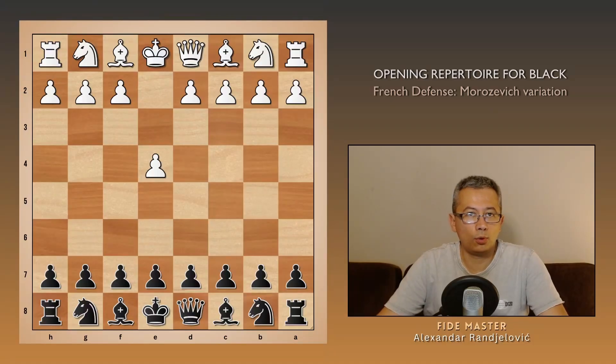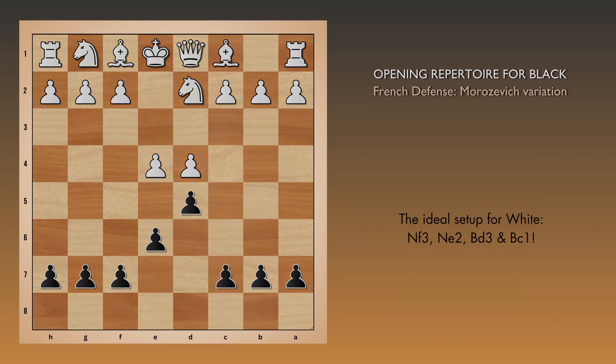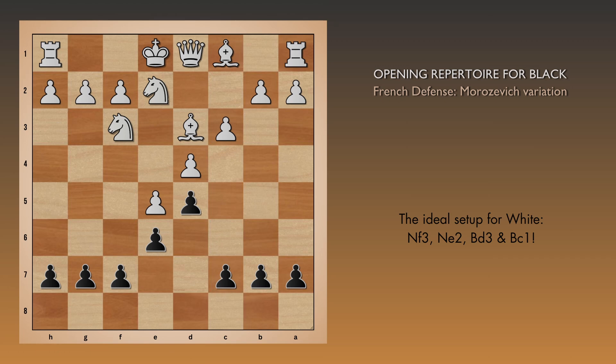After e4, e6, d4, d5, and knight d2, essentially white is aiming for this setup. Both knights and bishops are targeting the kingside, while the typical weakness, the d4 pawn, is well supported.